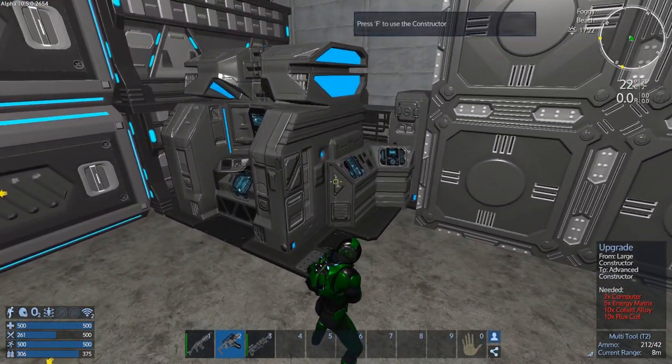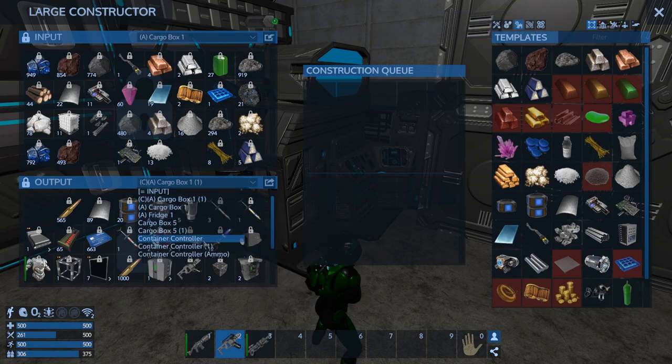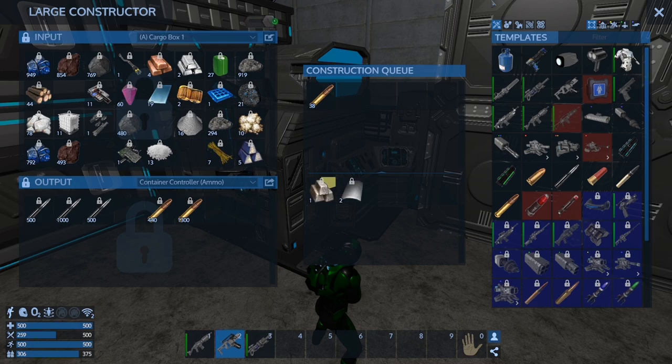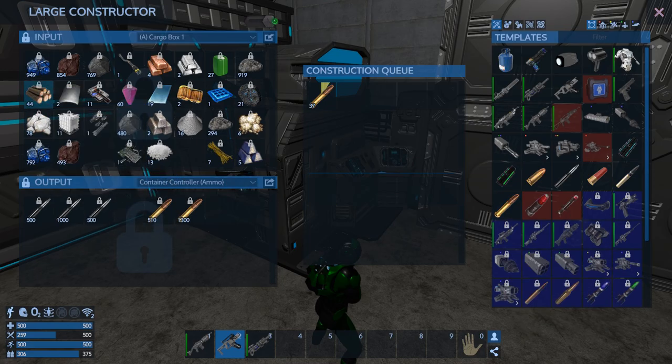We can do that. Let's change this to the ammo and we'll make some 30 mil — another 1,400. 2,800 — okay. That should work. What does that eat up? Just steel plate, iron, and fiber — well, we've got lots.